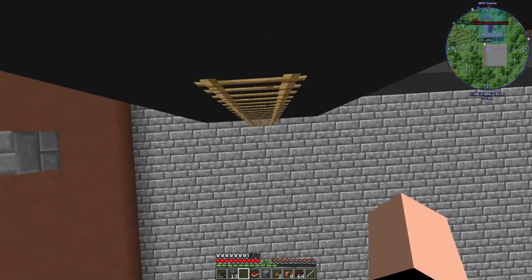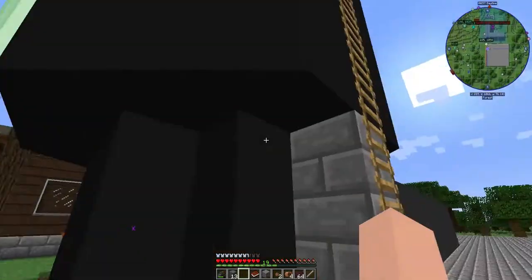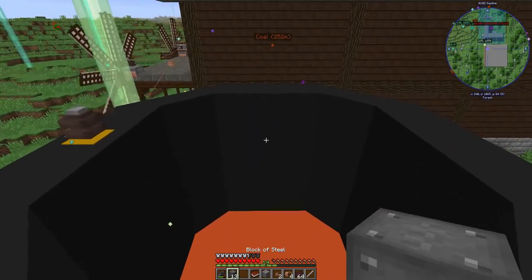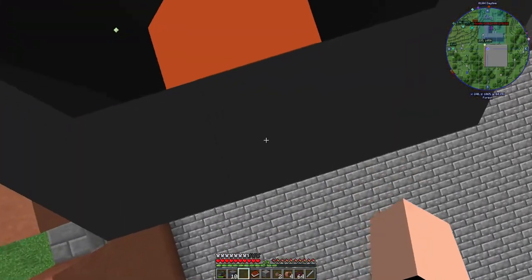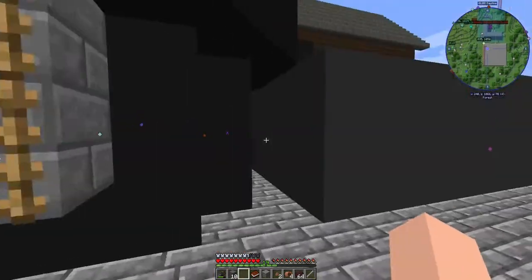I tossed a steel block in there, and what I've got to do is give it a little bit of power. There we go, so that melted. Toss some more in — you can see it goes up. If you toss anything else in there, it's going to die. If you jump in there, you're going to die.